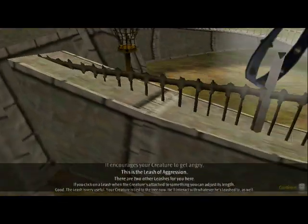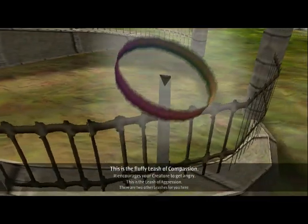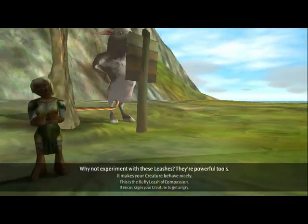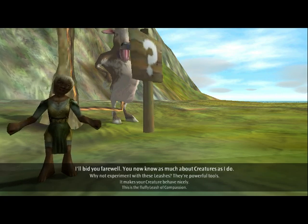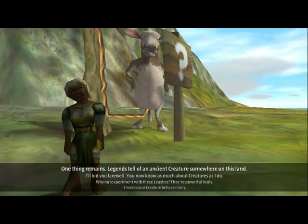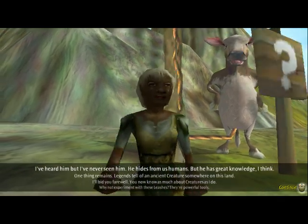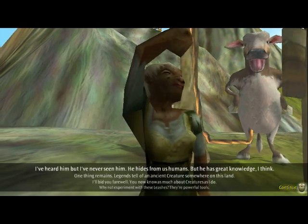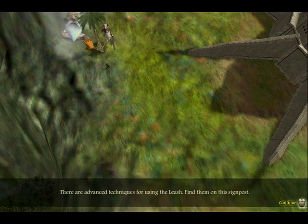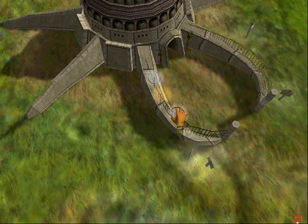This is the leash of aggression — it encourages your creature to get angry. This is the fluffy leash of compassion — it makes your creature behave nicely. Why not experiment with these leashes? They're powerful tools. I'll bid you farewell. You now know as much about creatures as I do. One thing remains — legends tell of an ancient creature somewhere on this land. I saw him. He's a sheep. He's a gigantic sheep. There are five techniques for using the leash — find them on this signpost. I want the fluffy leash of compassion.